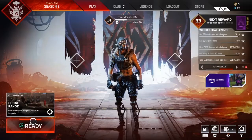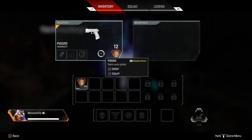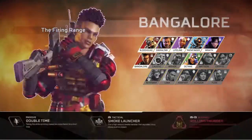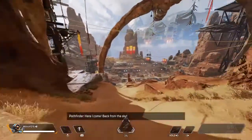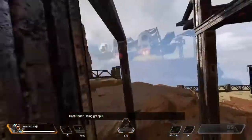I'm gonna go into the firing range to show you this glitch. By the way, this might be a pretty short video. Once you spawn into the firing range, you're gonna want to drop your gun and also switch to Pathfinder before you do the glitch. Let me show you the spot where you need to do it.